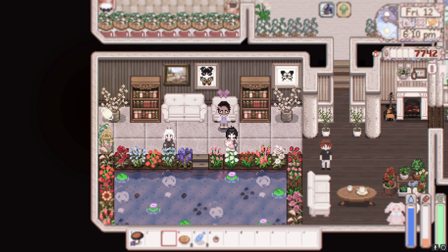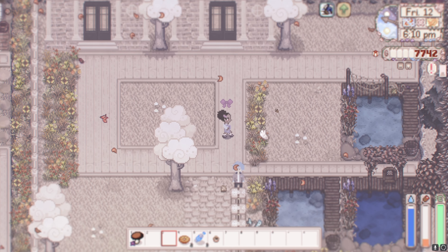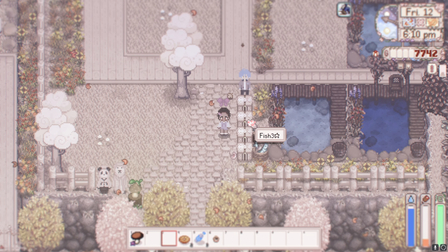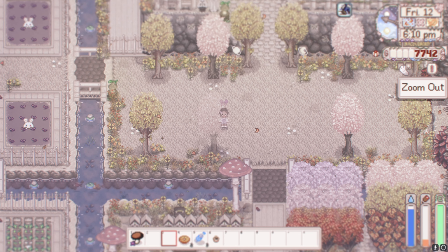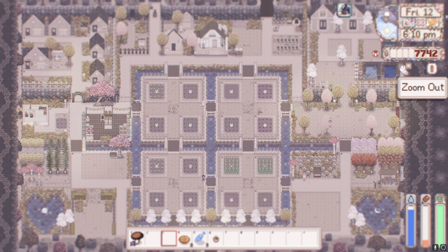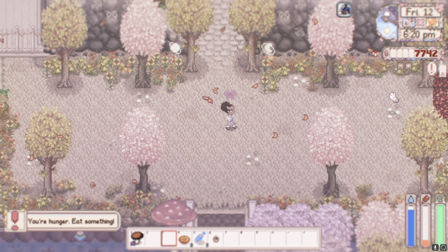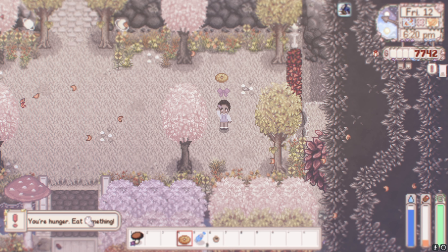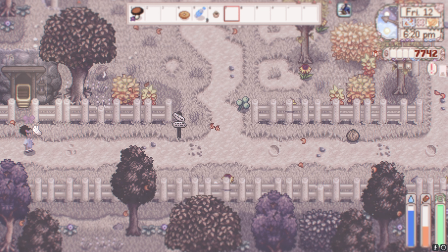I'm just gonna pop the fruits in here and the Automate mod just sucks it right in. I need a few more to fill down there, let me grab a few more fruits. This is just my shed — I'm obviously gonna upgrade it so it'll get bigger. Sometimes I'm like, why did I fully decorate when I'm gonna upgrade? But I'm not upgrading soon. Anyways, this is my little preservation room — super cute, you can just sit down and chill.